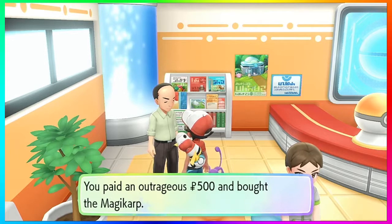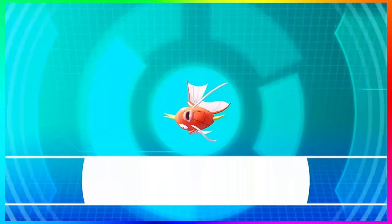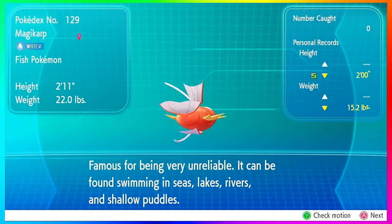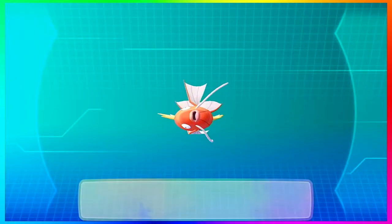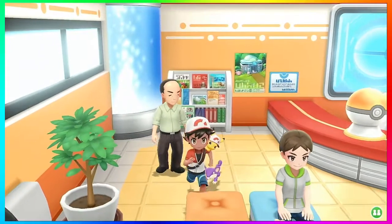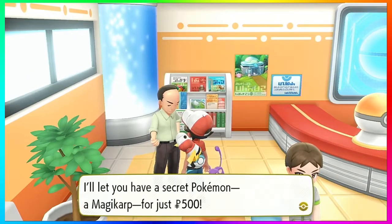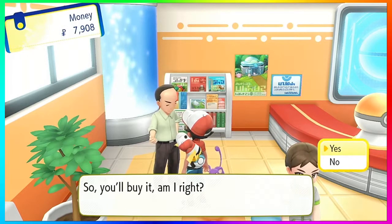Gyarados is a way better Pokémon than Magikarp, obviously. It's kind of the thing — you have to walk around with a Pokémon that is inherently terrible to get something that is great, which has always been Magikarp's sting. I love that they kept this in the game.